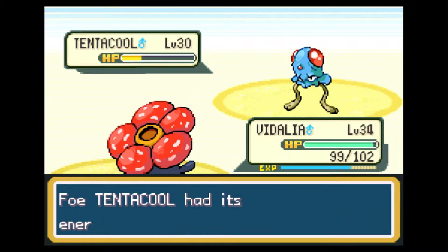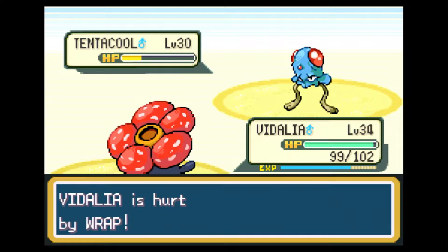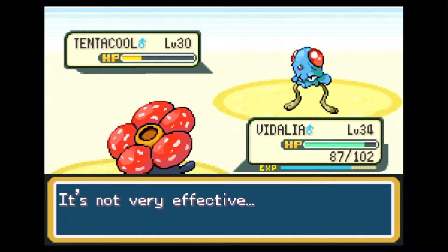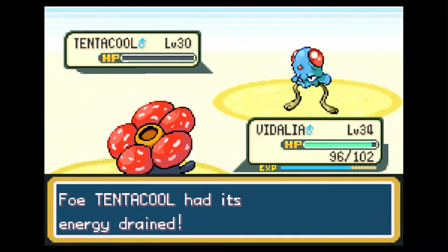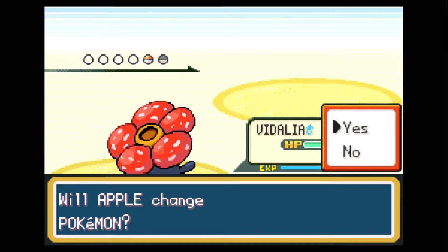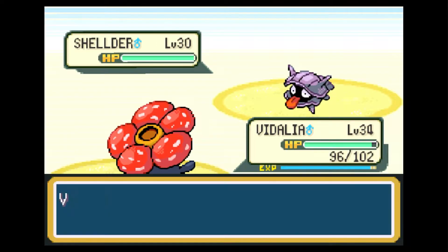Rex is a poison type with zero poison type moves. The move Rex is going to have is called Toxic. It is maybe one of the best poison type moves ever — I would definitely say the best poison type move in this game. We got that from the gym. Each gym leader gives out a TM for defeating them, and that's the one we received from Koga, the poison ninja master.